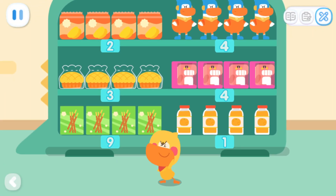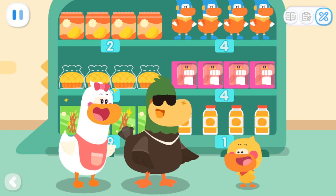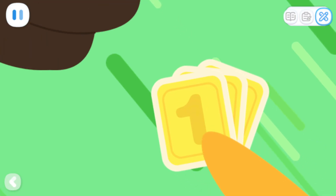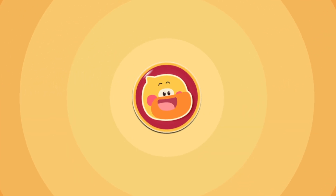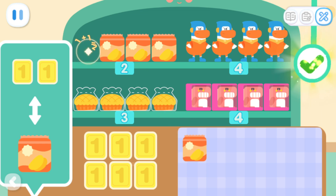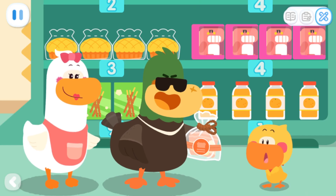Quacky! Quacky! Everything is ready! Quacky's supermarket is open! There's so much stuff here! I'd love to buy some! These cards can be used to buy things here! Use as many cards as the numbers shown on the products! I want to be the first customer! I want to eat potato chips! How many bags of potato chips can I get with six cards? Kids, can you help me figure out how many bags I should give? One, two, three. That's right! Please come again next time!